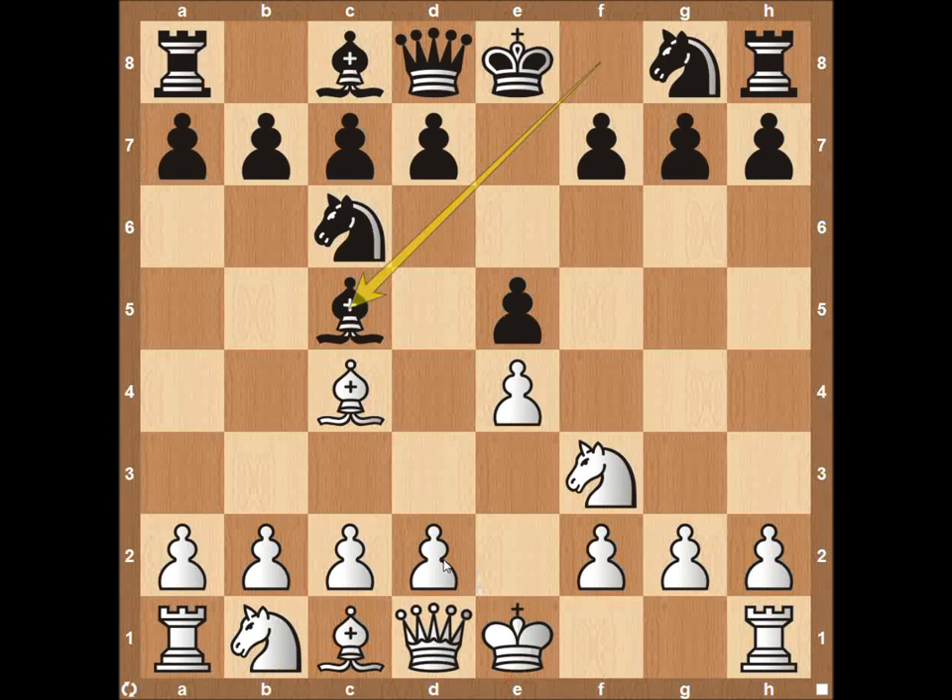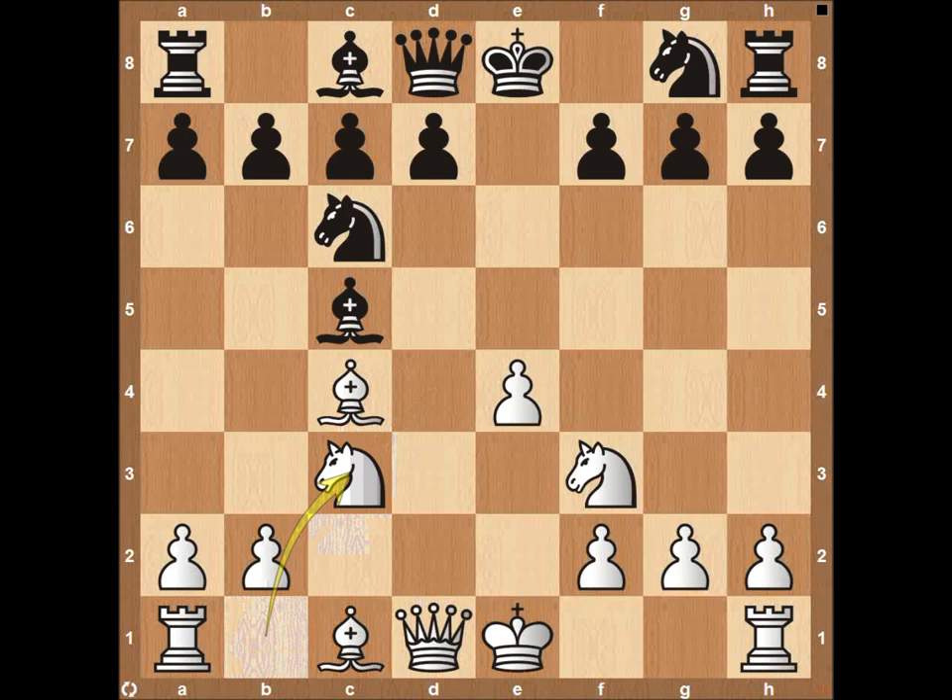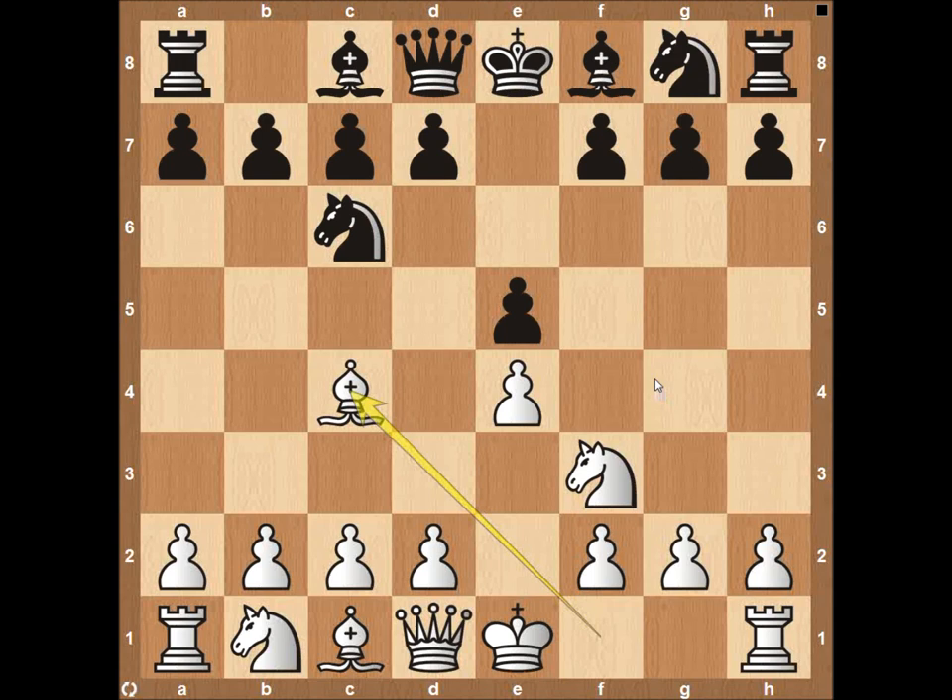One pretty aggressive move that white can play is the Italian Gambit, which is pawn here to d4. Depending on how black wants to defend, if they decide to take with their pawn, white can always opt for playing pawn here to c3, and then after it takes, recapturing with the knight on c3. This is a variation I like to play quite often — giving up some extra material, especially a pawn, to gain a big advantage with more minor pieces and material control in the center of the board. Playing pawn to c3 and then retaking with the knight on c3 is something I like to do quite often.